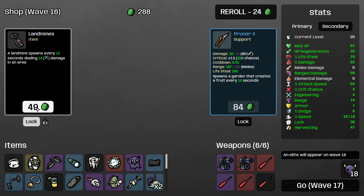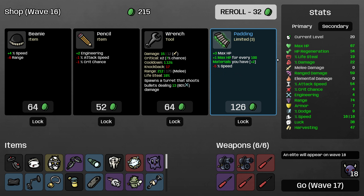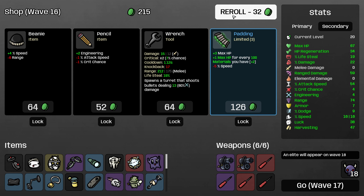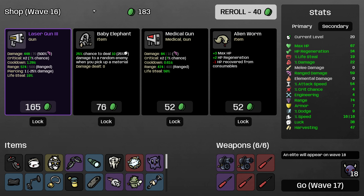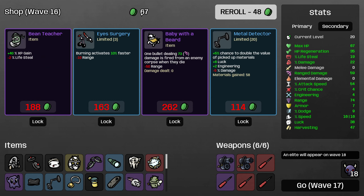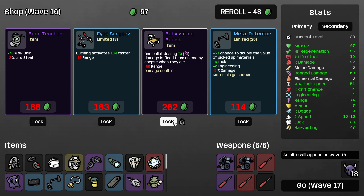I'll take the lure, Head Injury, and landmines, and we'll roll again. I could take the beanie just to be slightly over speed cap in case we take stuff that reduces it. At this point I've got a little more luck — I think I will take the Baby Elephant and roll again. Baby with a Beard — obviously excellent for the ranged damage phase, and will still help us later on just by applying lifesteal.